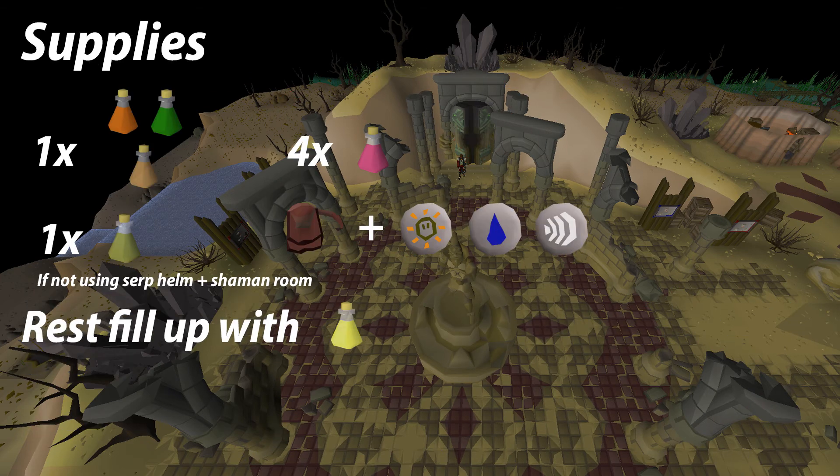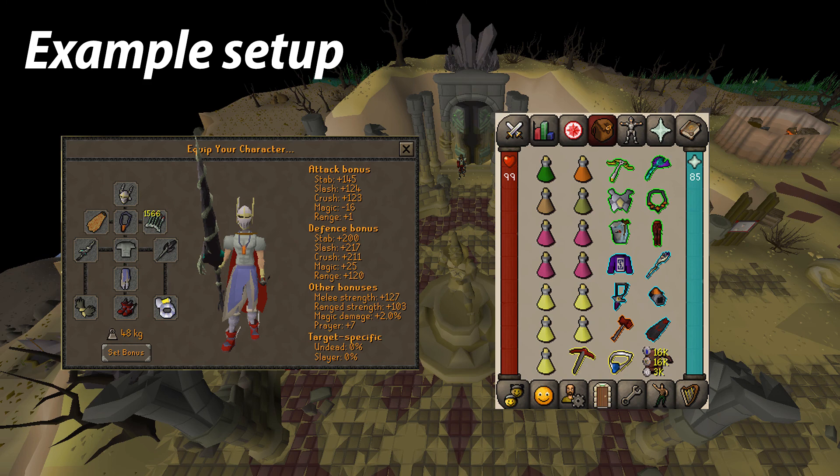Now that we've covered all the gear you need to do the chambers, we'll move on to inventory. You need one super combat, ranging potion, and stamina potion. If you have shamans and you're not using the serpentine helm, you also need to bring one antidote. A sanfew serum can also be an alternative, however it's a lot more expensive. You also want to bring four restores when learning; three is enough when you're more experienced. You want to bring a rune pouch with mind runes, water runes, and air runes, and you want to be on the normal spellbook. Finally, fill up the rest of your inventory with brews. I'll put an on-screen example of the gear and items I bring to the chambers on my ironman. I hope this guide helps you out and see you again in the next one.